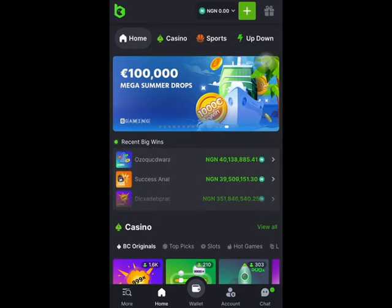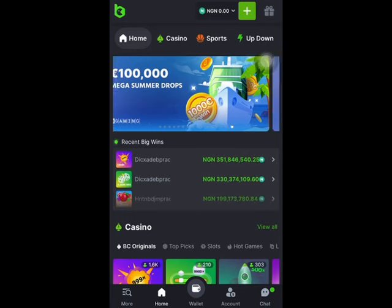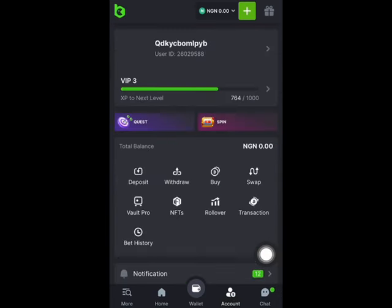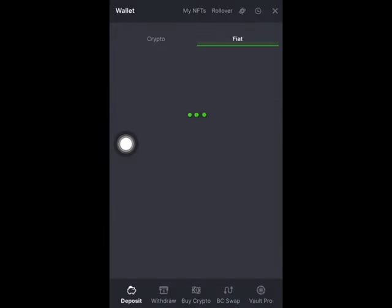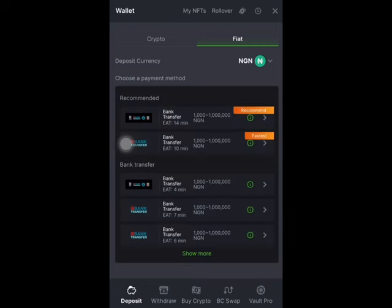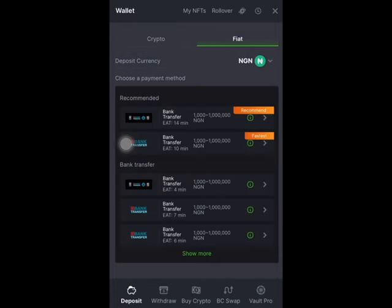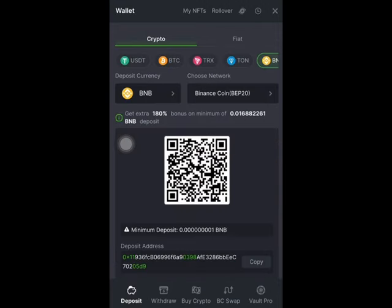The first thing I'm going to be doing is deposit. I can actually deposit in a lot of ways — either I click on the plus sign up here, or I go to Account and click on Deposits. It's going to bring up where I can deposit through crypto or fiat, but we're using fiat for the sake of this tutorial.